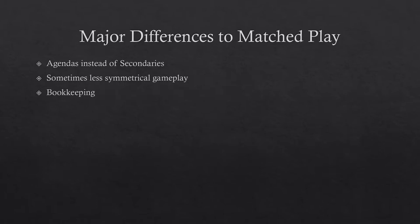Many people who go to play Crusade mode have already played more games of matched play in Warhammer. Some of the main differences between matched play and narrative play are: instead of selecting secondary objectives, you will instead select agendas, although they work in a very similar way. There is usually less symmetrical gameplay, as it's more about the narrative than about being perfectly fair and even. Furthermore, there's generally a lot more bookkeeping involved in narrative play.